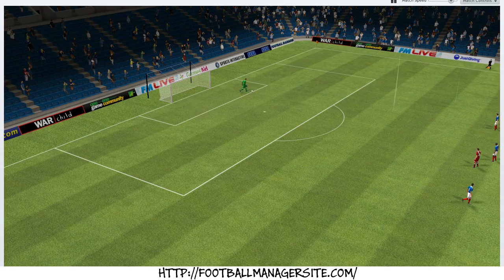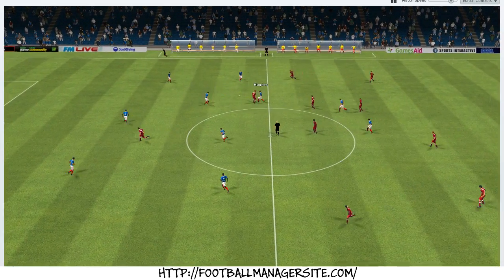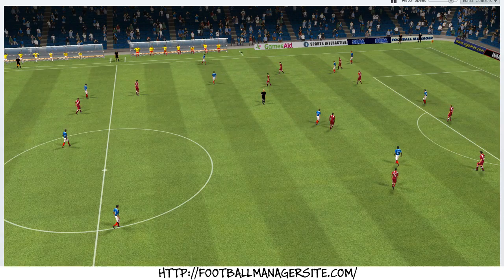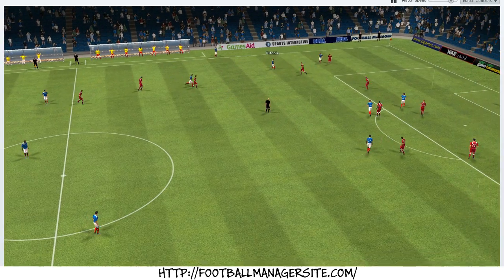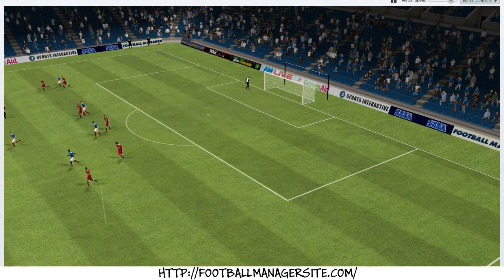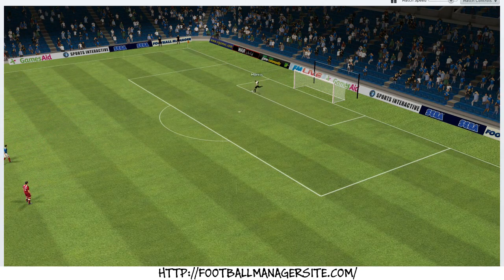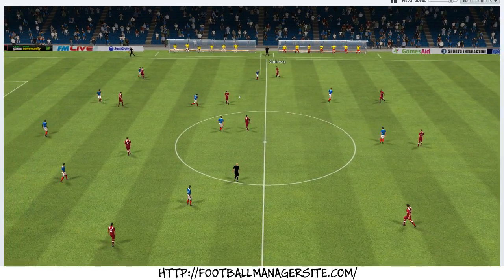I believe that's Fratton Park if I'm not mistaken. Jamie Ash crosses the ball to the front and yes, we have our youth player Gregory here. He is like any other youth player — his stats are mostly below 10. But he has to play because my first-team left back is injured, so that's too bad for me.